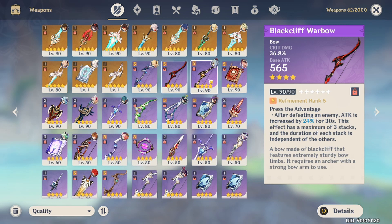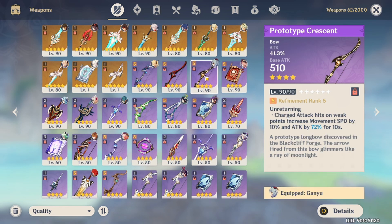My Refinement 5 Prototype happened completely randomly in a single week — the bosses reset and I got 3 billets in the span of a week, so I was pretty happy to craft the Prototype Crescent. But I had to do a lot of testing to find out which one I liked more.